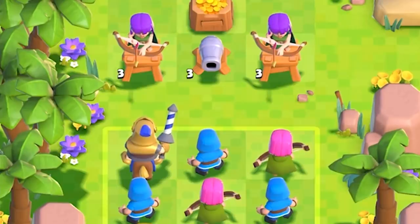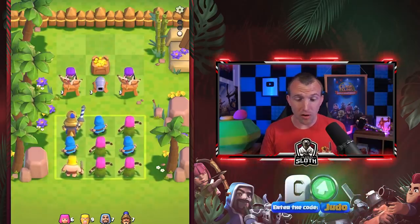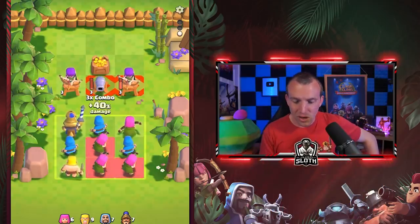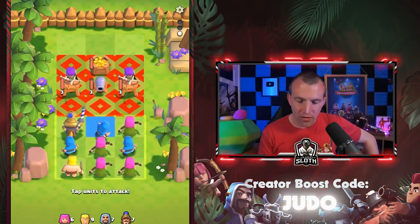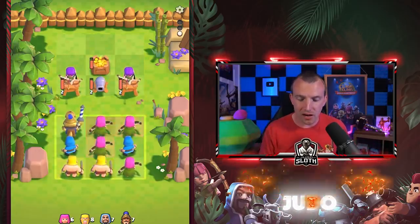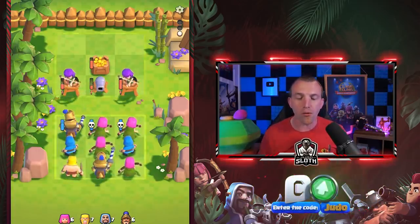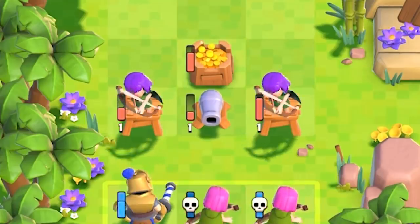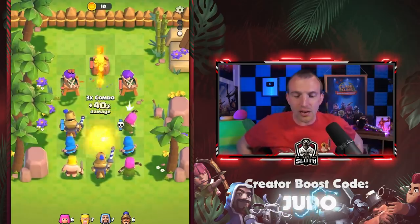Look at those archer towers — they look a little bit more upgraded. They're level one archer towers, that's why it looks different. No real combos — we've got one combo with the archers. If I use the wizard here, the archers will move forward and I actually have a better combo with the archers. Let's use the Barbarians — I want to try my best to build a huge combo. The archers are going to get taken out because the cannon is about to fire. So let's just use the archers and get that times three combo damage.